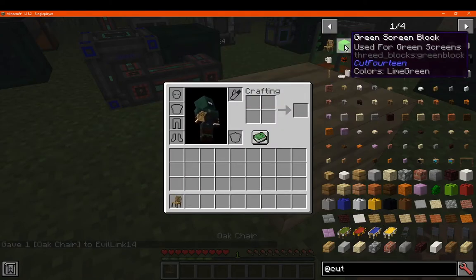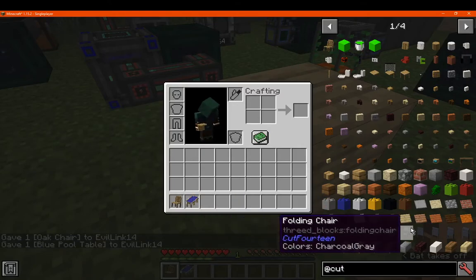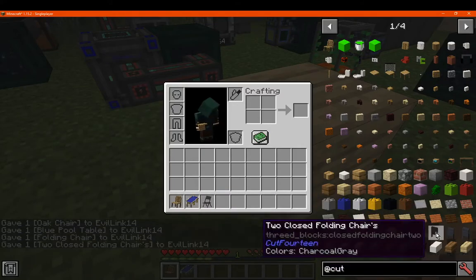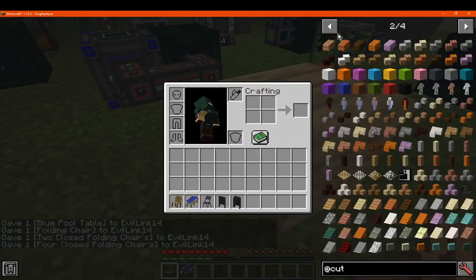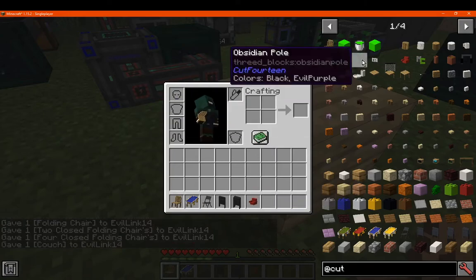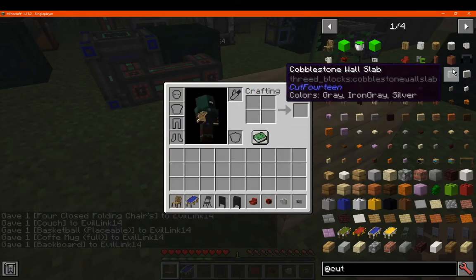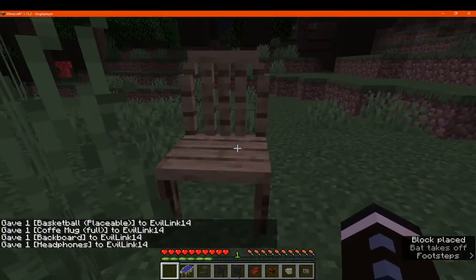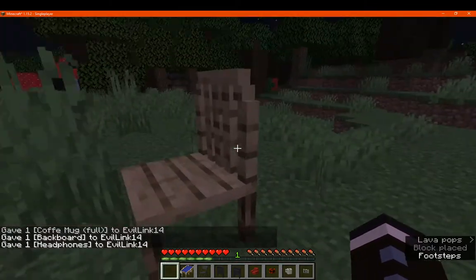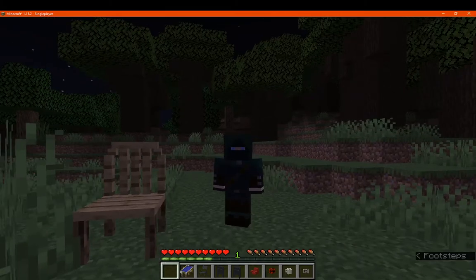We've got things such as furniture, like an oak chair, a pool table, and folding ones in different states. I'll just sort of pick and choose a few so you can get an idea of what is available — furniture and blocks. We've got the oak chair, which we can't sit in, but it's also quite large in comparison to a player.